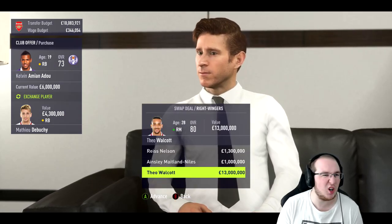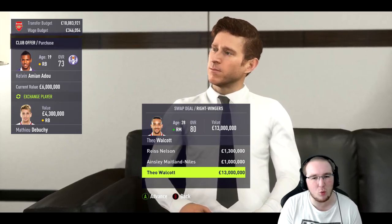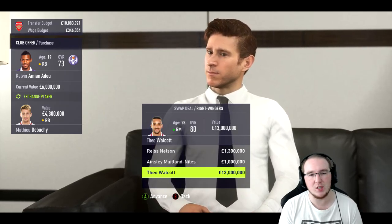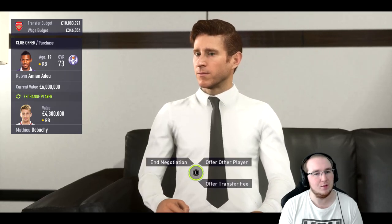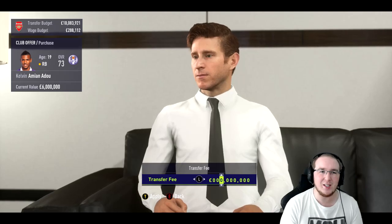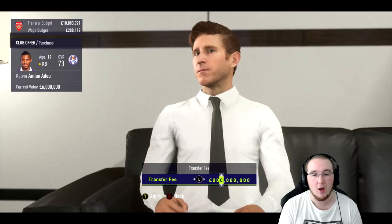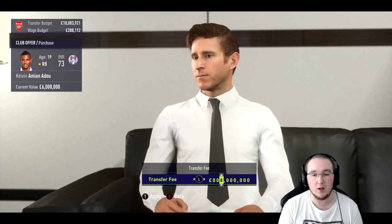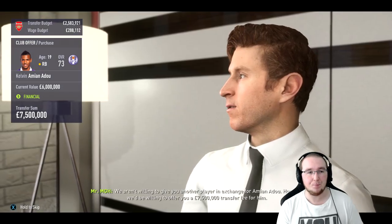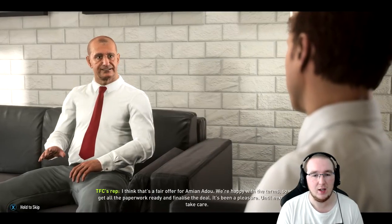Do I have any right wingers I'd want to sell? Theo Walcott — I don't particularly want him but I don't really want to sell him either. It's a bit weird; he's the longest-serving Arsenal player at the club right now. So unfortunately it's going to be a straight transfer fee. His current value is six million — he's a young player, probably in their first team. I'm going in with a strong offer of 7.5 million and I can always sweeten the deal with a sell-on clause. Let's see what they say.